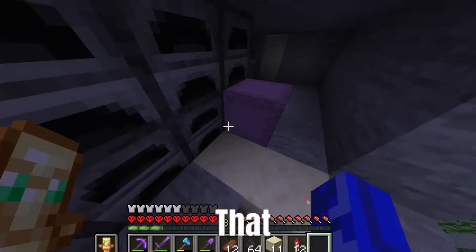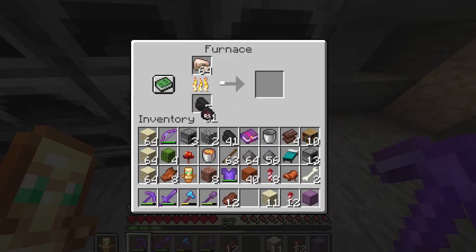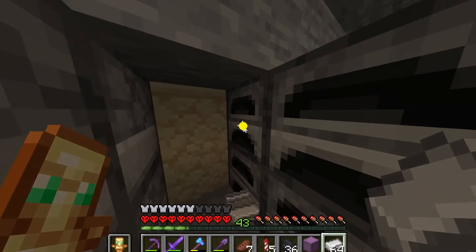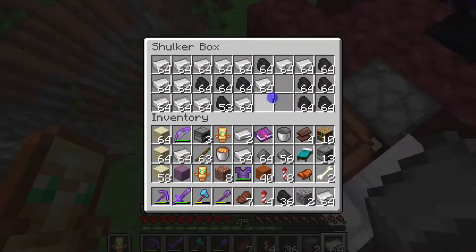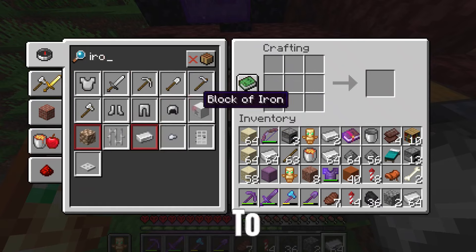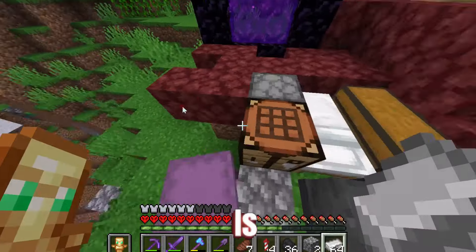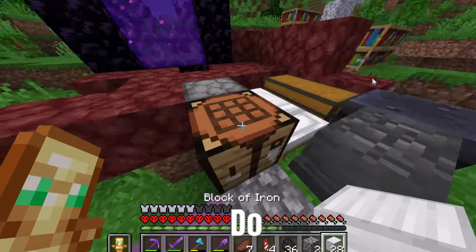The next thing that we had to do was place coal. Hopefully 6 coal would be enough. Now we have to wait. Now that all the iron was ready, we can take them out of the furnace and put them into the shulker. The next step was to get this iron and craft it into iron blocks. We need 400 iron blocks to spawn 100 iron golems. Hopefully I calculated right and 3600 iron is enough.